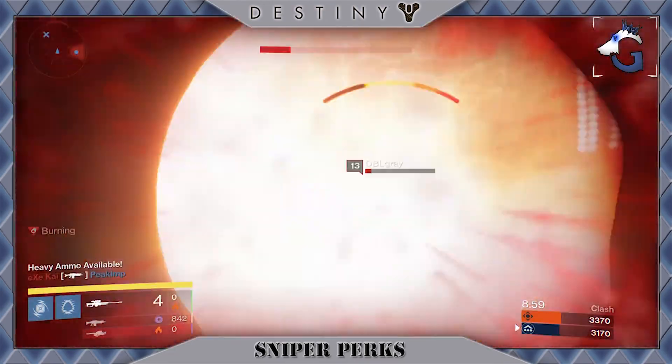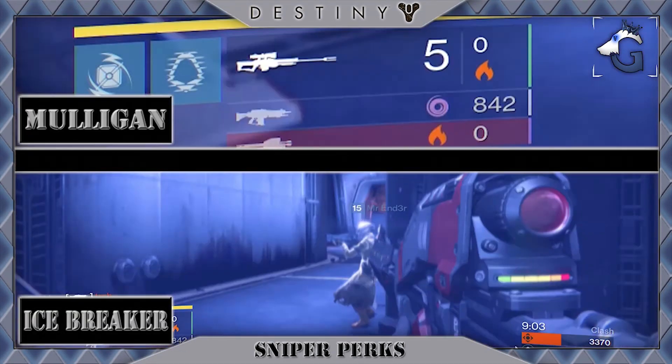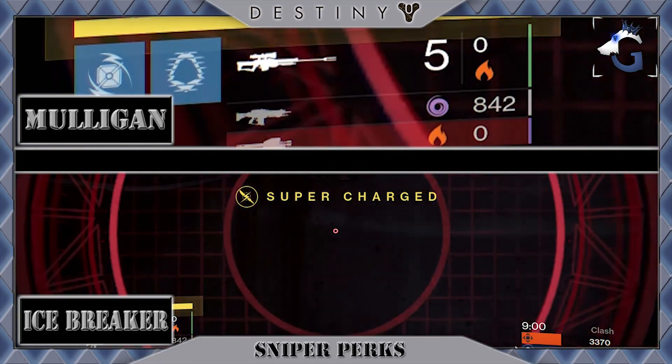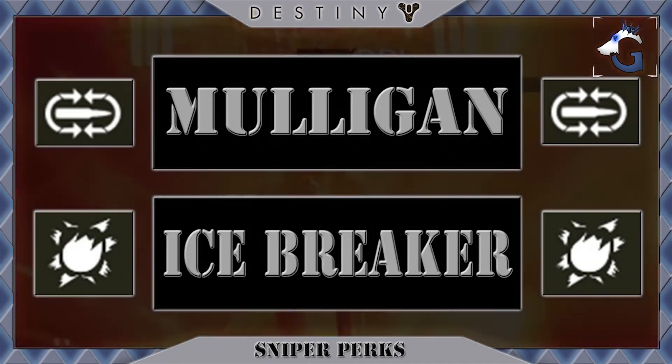I have a kill that has both occurring at the same time. The video on top shows the ammunition of the Icebreaker, while the bottom video shows the combustion of the kill. You'll notice when I get a hitmarker, the ammunition goes down and moments later, the last bullet returns to my magazine. This is Mulligan. The combustion following that is Icebreaker.